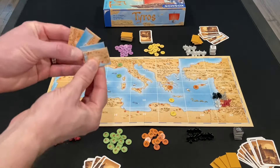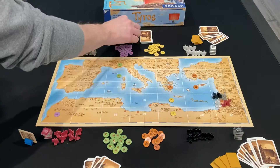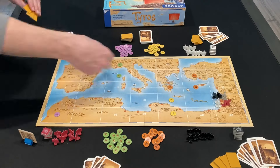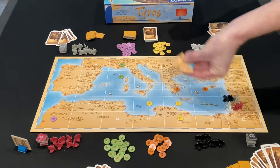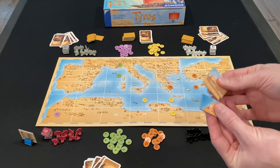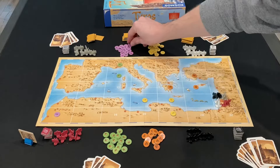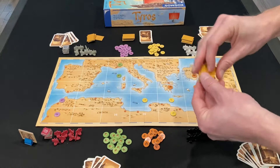There is one exception: at the very beginning of a four-player game, you do go around twice. So just that very first round, you expand empires two times around the table — it helps fill the board up a little before you go into player actions. Since this is the first round of a four-player game, we go around one more time. Players continue playing tiles to expand empires — orange, yellow, purple — until everybody has completed the second pass.